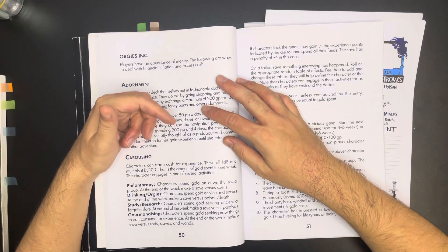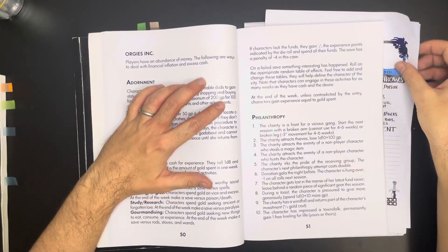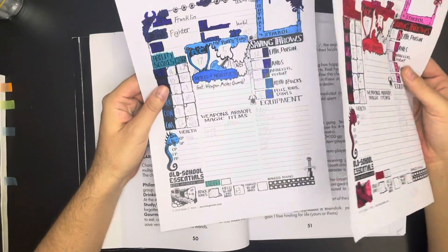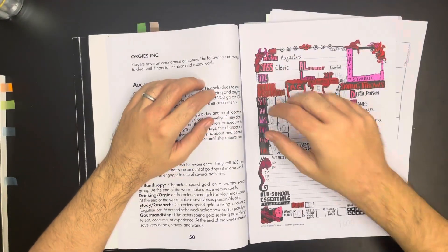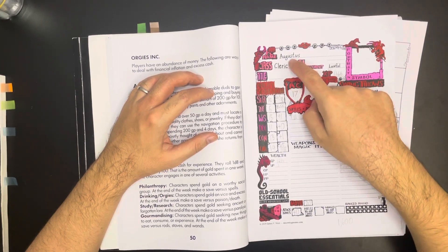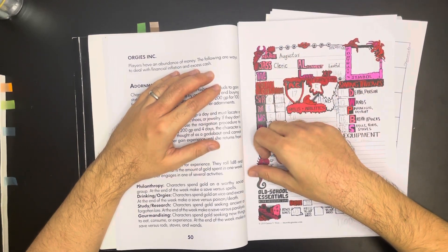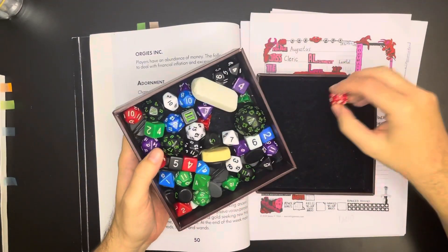The character engages in one of several activities — we're choosing philanthropy. They spend gold on a worthy social group and at the end of the week make a save versus spells. Both of these guys are not great with spell saves — 15 and 16 respectively — so we're probably going to fail the save and have some kind of consequence. If it was easy it wouldn't be worth it. Hopefully we can roll high and bump both up to level two. I really want to get those hit points up so they can survive more than one hit.